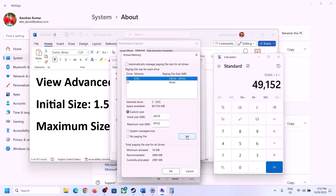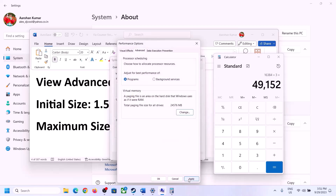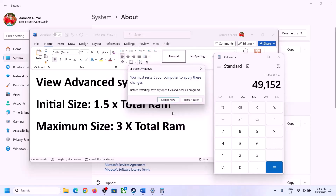For maximum size, use 3 times your total RAM in MB. Click Set, then click OK, Apply, and OK. Restart your computer — make sure you restart after this step.